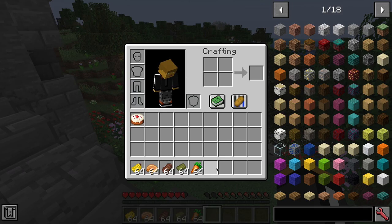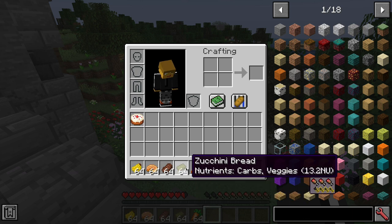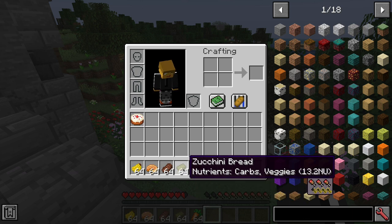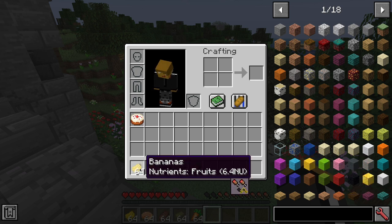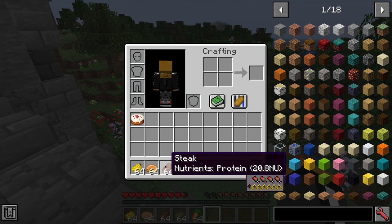Every food has nutrients. So like our zucchini bread has carbs and veggies, our steak is protein, and so on and so forth. You should find that every single food in the game has some kind of nutritional value. It's actually very easy to set these values if you're a mod pack maker. Later on in the video, we're going to get into customizations, but first we're going to focus on how to play the mod.